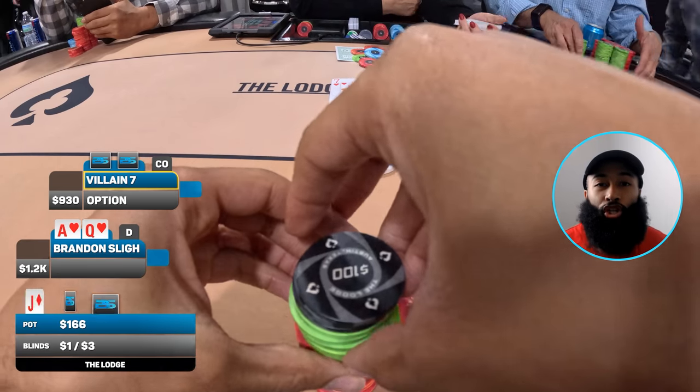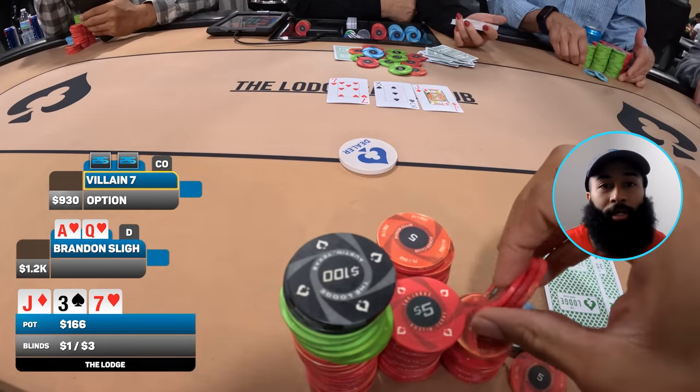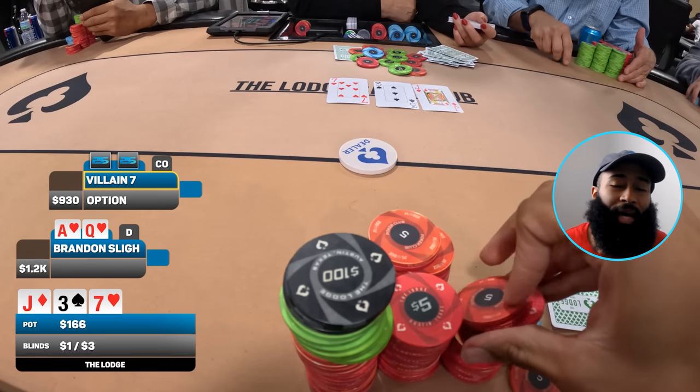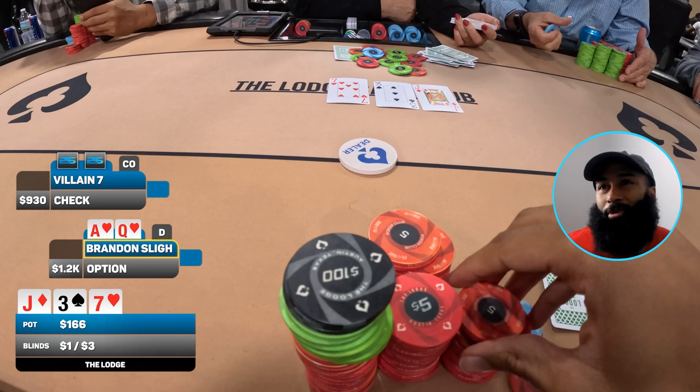Cutoff calls and we go heads up to a flop of jack-three-seven rainbow. There's a seven of hearts on board and I don't have top pair, but I do have two overcards to the jack and backdoor straight equity. I have a ton of equity on this board. My opponent checks. Maybe sometimes I check back here, but I'm staying aggressive pre — I keep my foot on the gas.